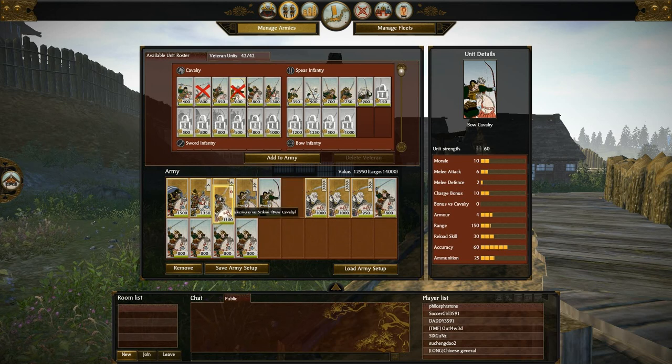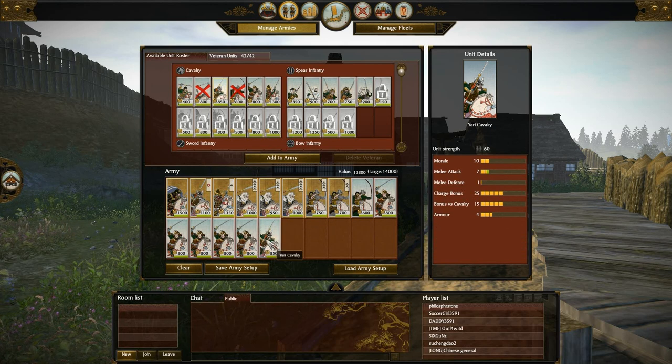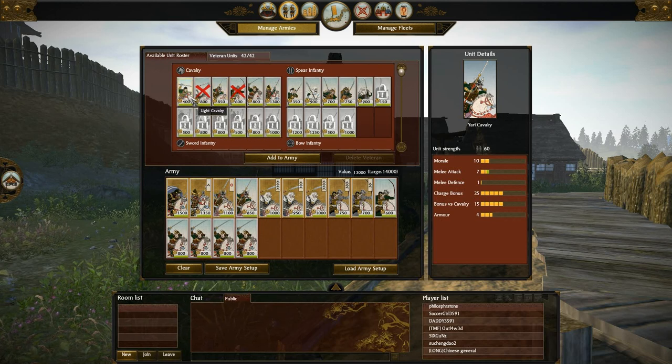Great Guard is going to supplement the Naginata Cav. Five Katana Cav for that initial charge — that's a beautiful charge. And then some more Yari. Now maybe I need Light Cav instead.